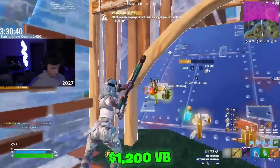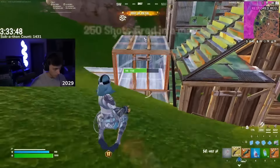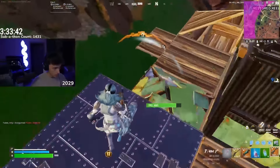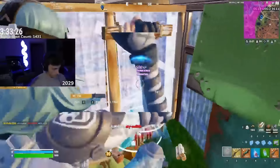You can pick this up for 1,200 V-Bucks, and it has three different edit styles as well, which makes it even better. They have also remade this with the Agency Renegades bundle, which shows you how try-hard this has actually been. The Harley Hitter was added with the original Harley Quinn skin, but I feel like this is by far the best pickaxe for Zadie, because it is so simplistic that it fits in with every single style.